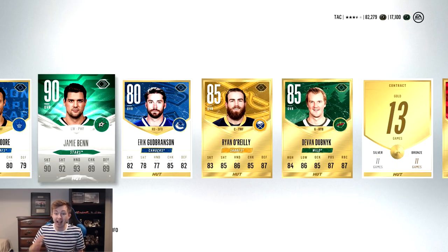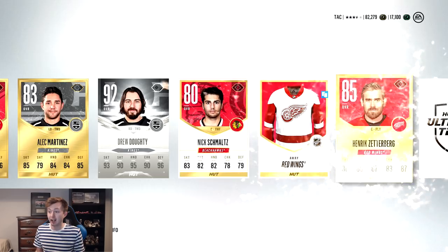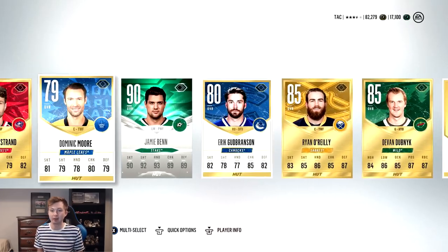Holy shit! Holy shit! There we go. 90 Evo Benn and a 92. Are you kidding me? This pack - this has to be one of the best packs in NHL 18. That was insane.